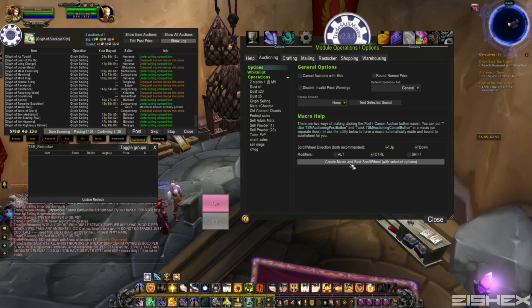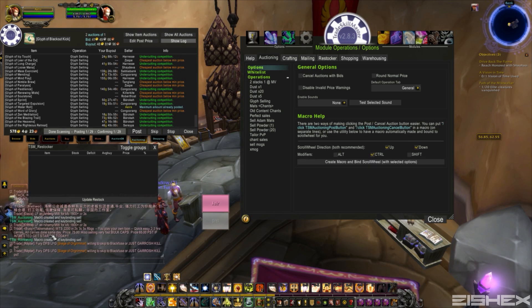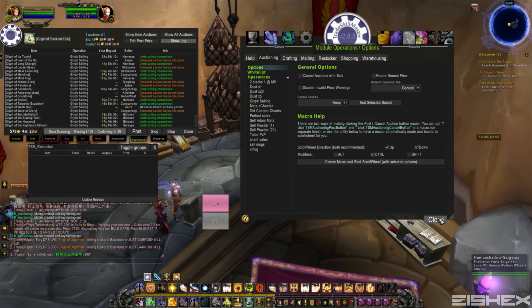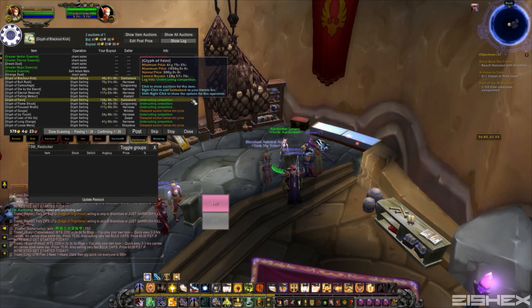So that's pretty much it. Once you get it set up how you want it, just go ahead and hit Create Macro and Bind Scroll Wheel — it should say in the chat box what it does. Go ahead and close that off. I just did a post scan and as you can see we have 29 things that need to be posted up.